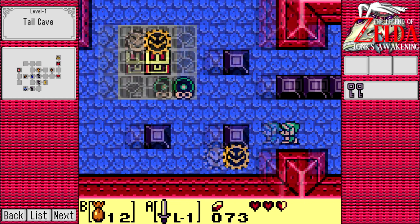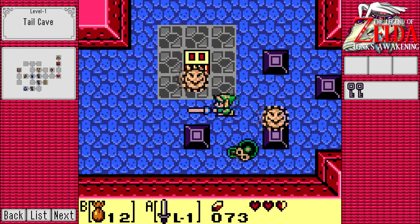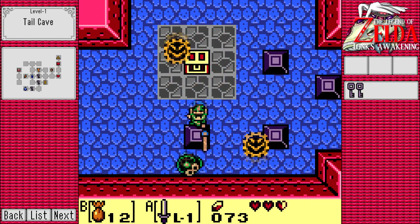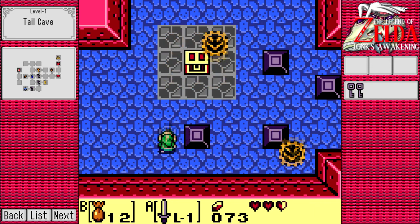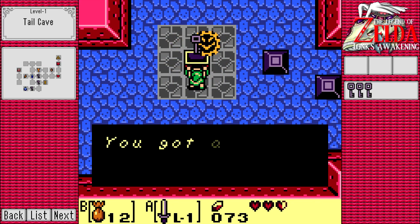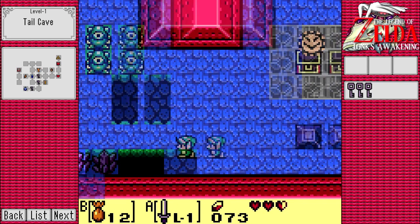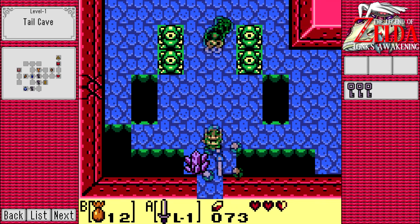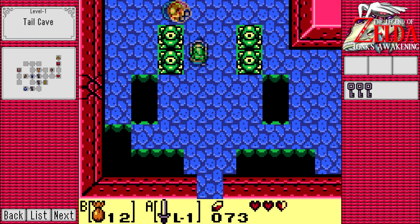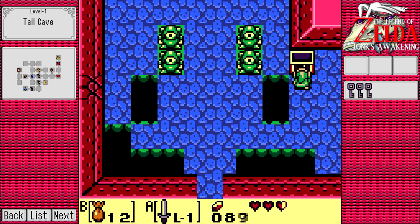I'm glad they started us on jumping Stalfos rather than giving us the standard Stalfos they normally have. This game doesn't have as many enemy variations as the Oracle series. In the Oracle series you had all the standard enemies in different colors with different strengths - like the jumping Stalfos and Stalfos that throw bones at you. I think there's only those two variants - even the jumping ones might throw bones at you.